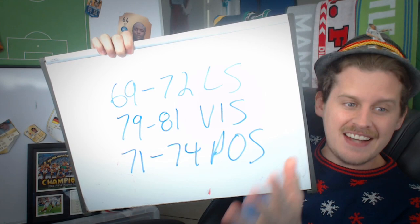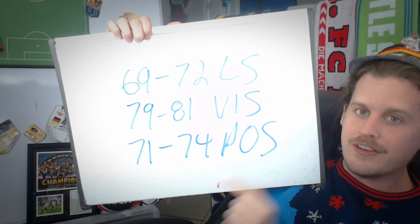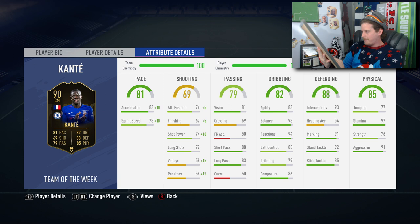He's going from an 89 to 90 — not a huge stat upgrade overall, but there are some noticeable ones. You'll notice 69 to 72 long shots, 79 to 81 vision, and 71 to 74 positioning — that's a pretty big one, going from yellow to green. Long shots goes from red to yellow. Those are the key stats we always had on the poster board. Maybe we spruce it up with a holiday theme — put some chestnuts on it or something.